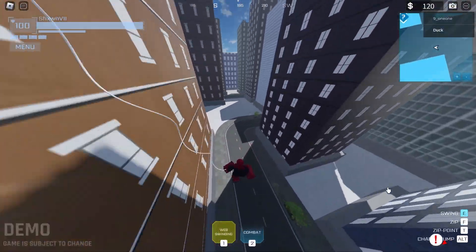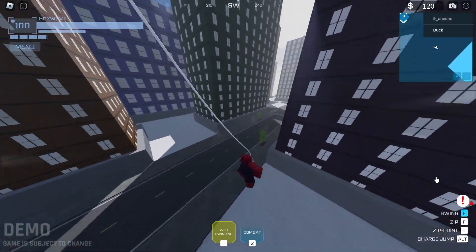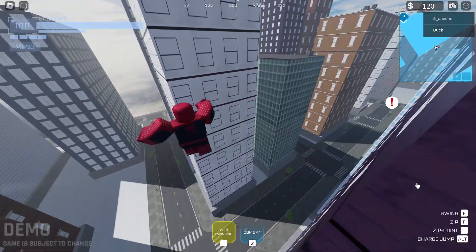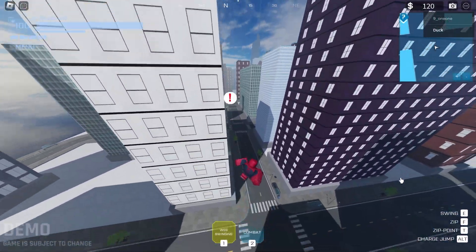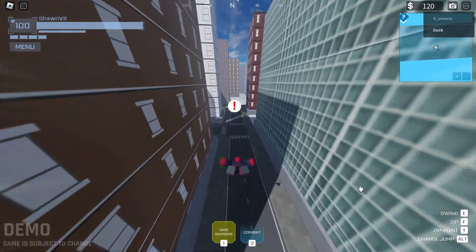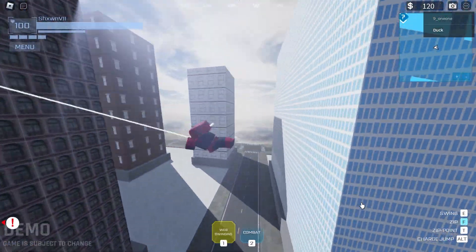And this is the Amazing Spider-Man swinging animations. I think this one is more worthy if you have to pick between the two — it's just more stylish and exciting to look at, especially when he's doing that 360 upside-down type of animation. The web swinging stands out more to me compared to the Tobey Maguire animations.